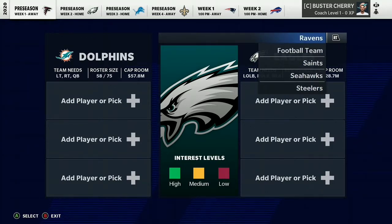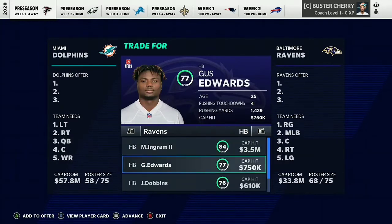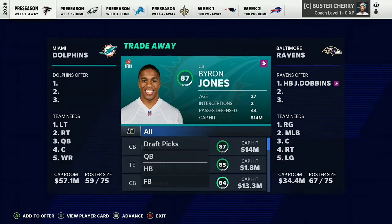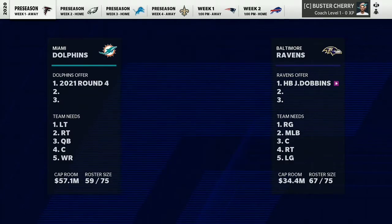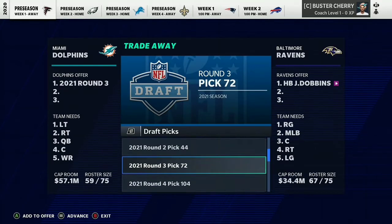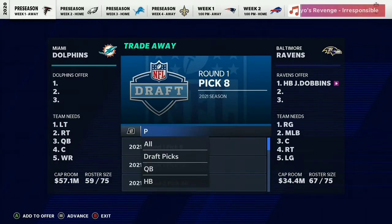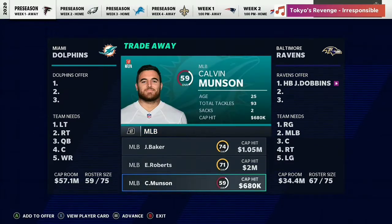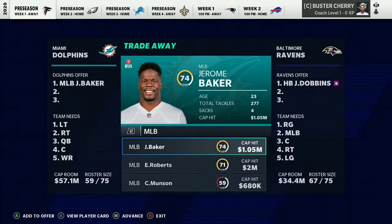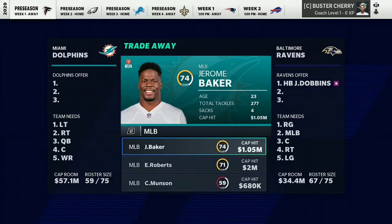Next on our list, we're going to the Baltimore Ravens and getting J.K. Dobbins. I'm a Baltimore Ravens fan — J.K. Dobbins has been showing really, really good potential. At the time I'm recording this, I believe Mark Ingram is out. A fourth round pick for J.K. Dobbins obviously won't quite get it done. The Ravens spent a second round pick on him, and that won't get it done either. He's a lot harder to get than I thought. Let's try Jerome Baker — see if that goes through.